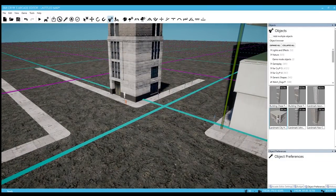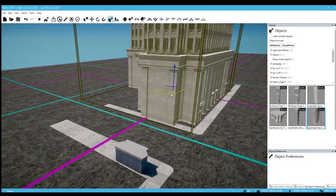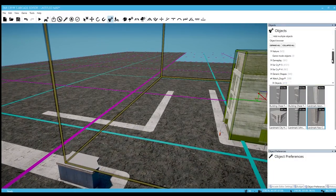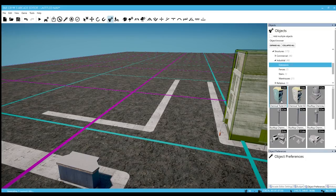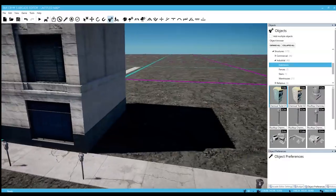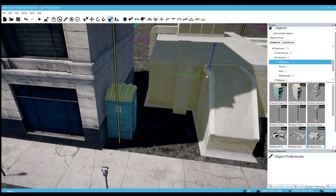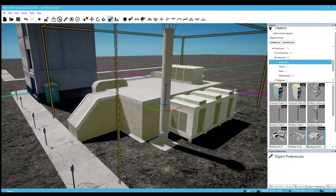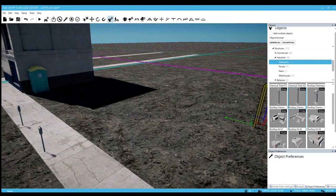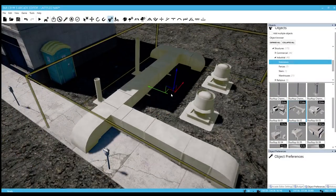We have another skyscraper but I don't want to use those large buildings. Let's take a look at what else we got. Let's get rid of commercial and go to industrial. Look at this — we got a port-a-potty! There's an alleyway right here, so we'll do a little port-a-potty. There's a rooftop kit — oh okay, that's pretty cool. And we got a little chimney, let's put a chimney on top. I like these rooftop kits, those are pretty cool.